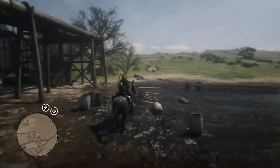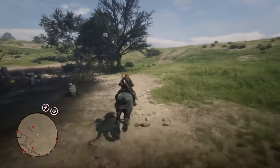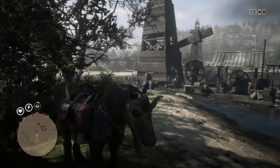Once you've done it three times, get on your horse and head towards the first location, which is actually a coin. Beforehand you actually want to mark all these locations out so it just makes it easier for you to do it.